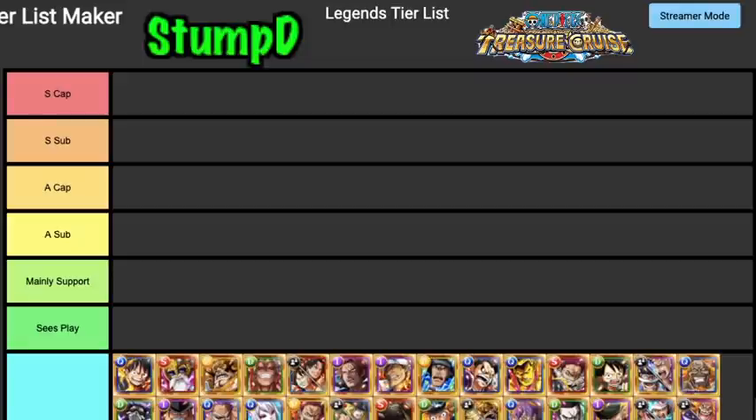I'm not going to include the Halloween units — Law, Shanks, and Mihawk — in this tier list, as they're coming out in the next couple days on OPTC Global. By the time they're out and I can get this up, it just won't fall right in terms of the date. We'll include them on the next one.